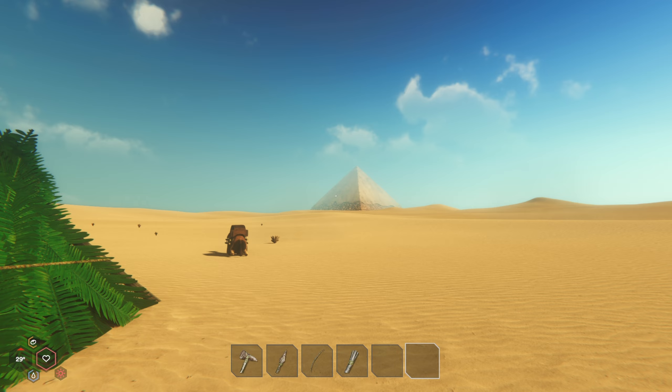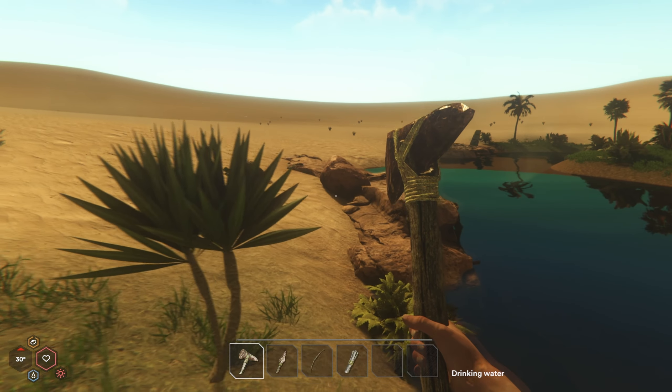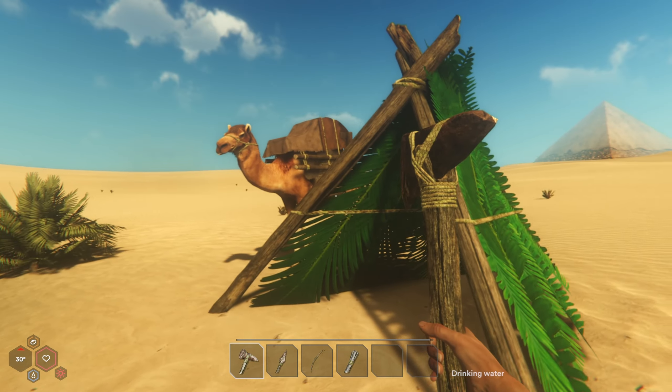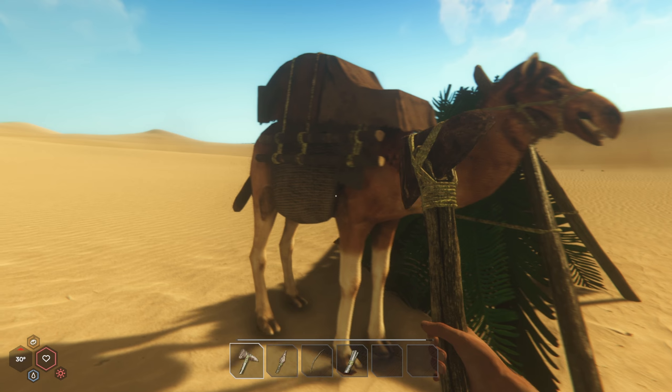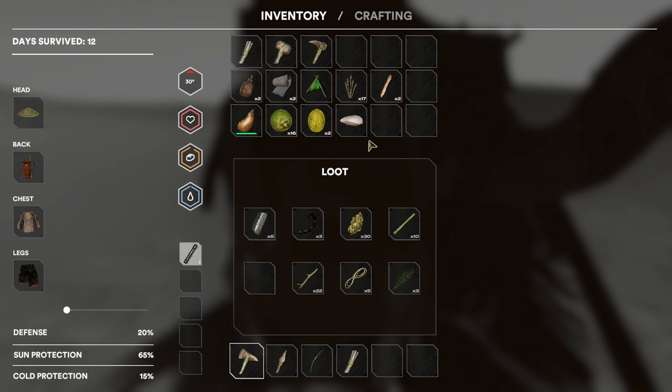We are going to go into the pyramid today — that's going to be the main thing. I'm just going to drink some water; our hunger is all the way up as well. I also made another antidote, a bandage, and got some necessary stuff. I also made these — the camelbacks — so we've got a bunch of inventory here to carry a few extra things.